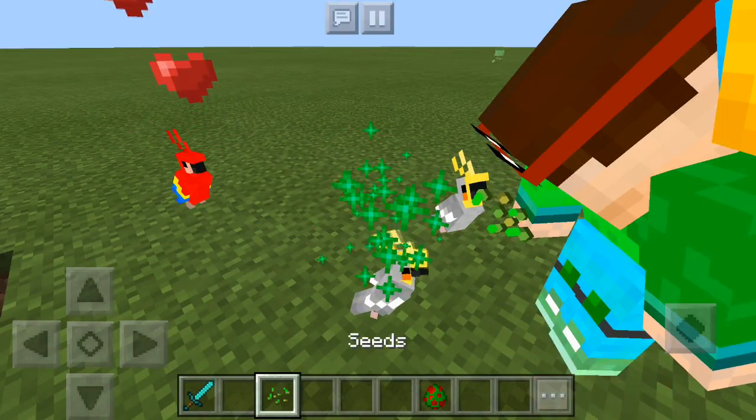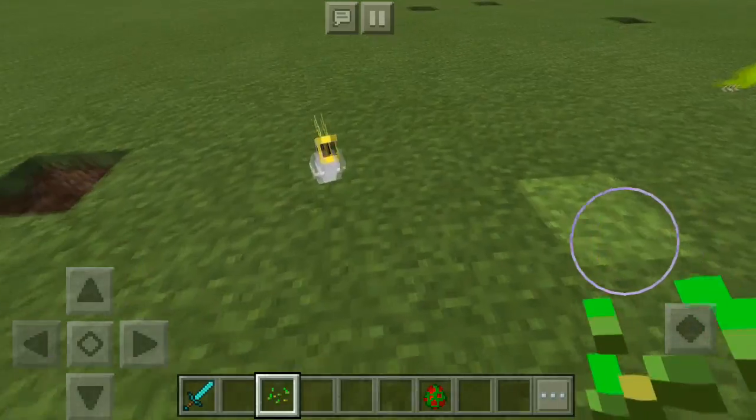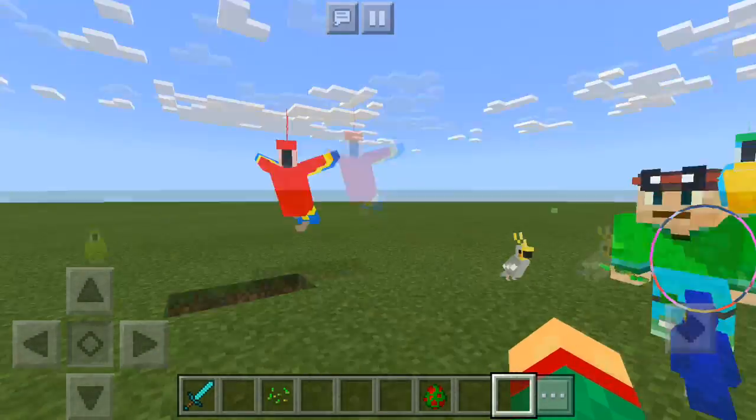Now of course you can grow them up if you don't really like the baby size. As you can see, by feeding it some seeds over there, you can make it a normal-sized parrot like this one over here.